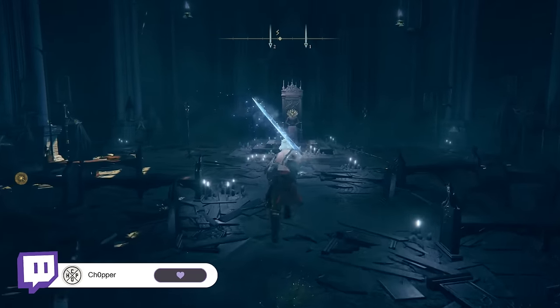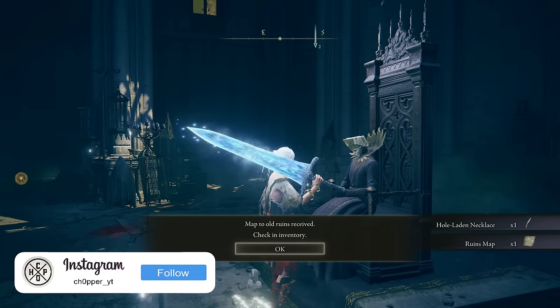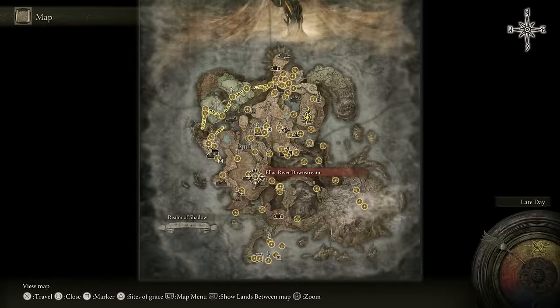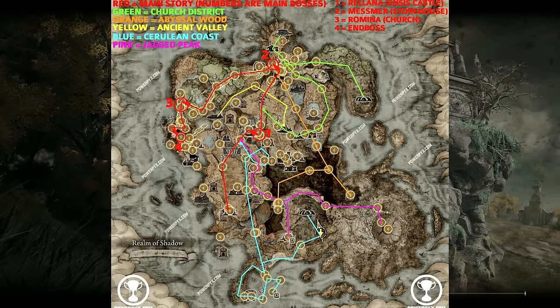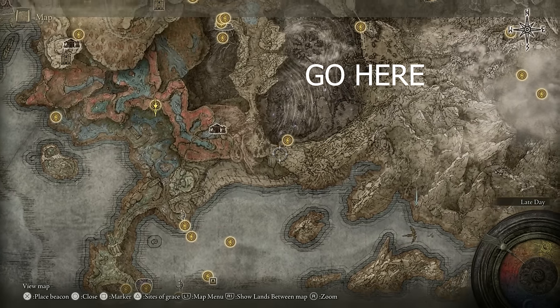After speaking to him and exhausting his dialogue, you should be given a Ruins map. In order to get to the Ruins, assuming you have most of the map available, you can either get there going from this particular Site of Grace in this cave, or you can get there from the Cerulean Coast. I'm going to put a little image on screen to show you routes if you don't have a certain Site of Grace open.